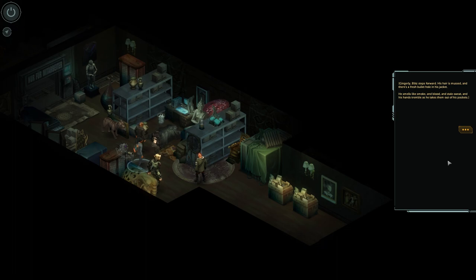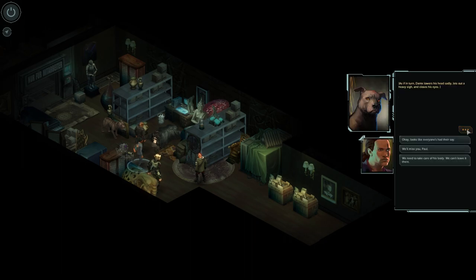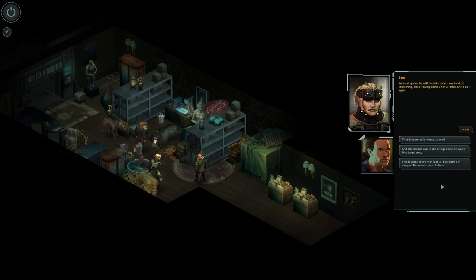Blitz steps forward, his hair mussed and there's a fresh bullet hole in his jacket. He smells like smoke and blood and stale sweat, and his hands tremble. 'Well, I didn't know Paul as well as the rest of you, but he seemed like a good guy. I didn't want to see this happen at any rate.' 'You okay, Blitz? Looks like you and Malit saw some action back there.' 'Yeah, I'll live.' As if in turn, Dante lowers his head sadly, lets out a heavy sigh, and closes his eyes. 'We'll miss you, Paul.'